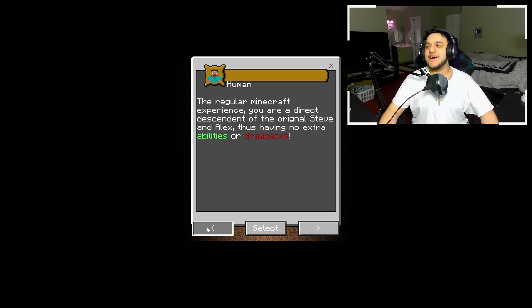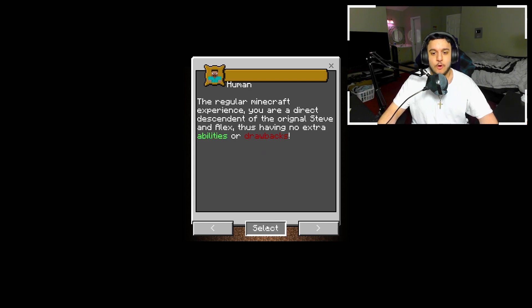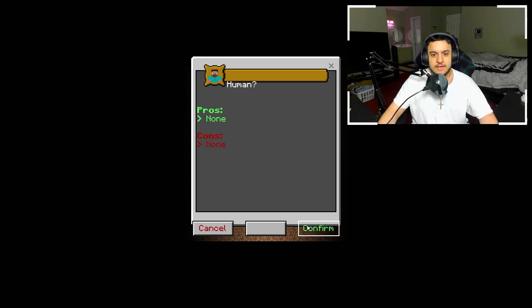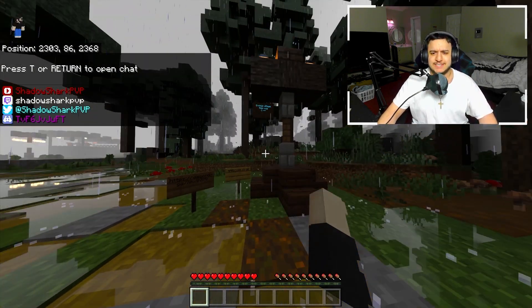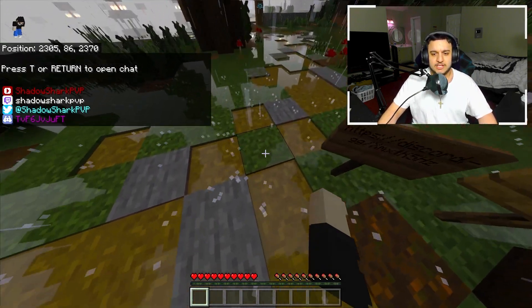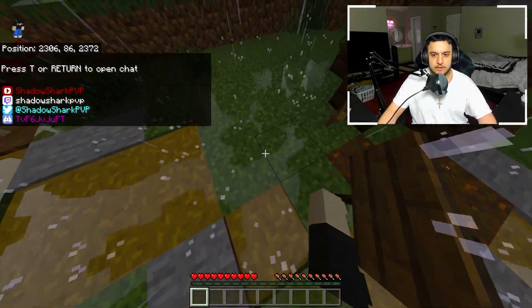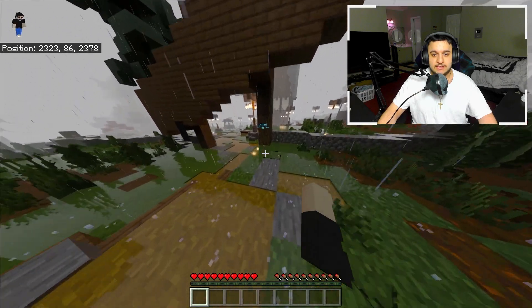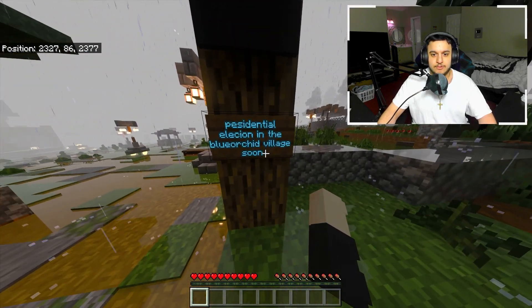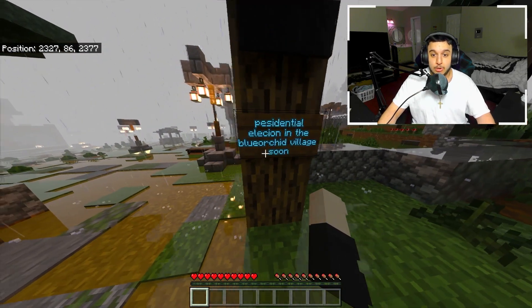On to the number one spot — we have The Origin. We're choosing Human: the regular Minecraft experience, a direct descendant of original Steve and Alex, having no extra abilities or drawbacks. Now look at these shaders — they're not necessarily shaders but I like the texture pack, how they made the ground look very glossy with the rain and realistic. It is very very nice. Right over here we got a presidential election in the blue child village.